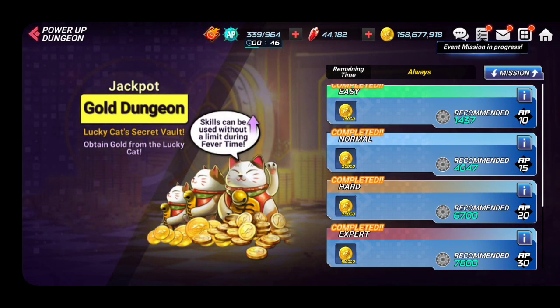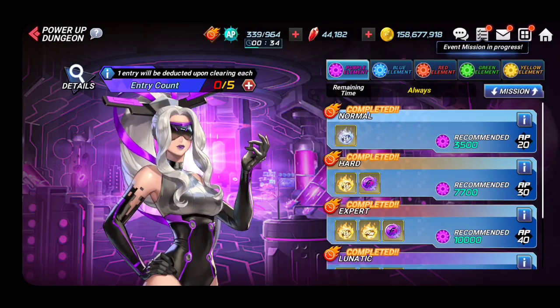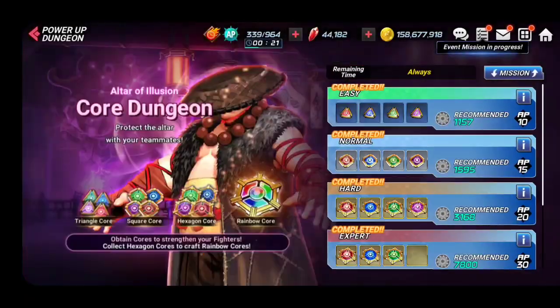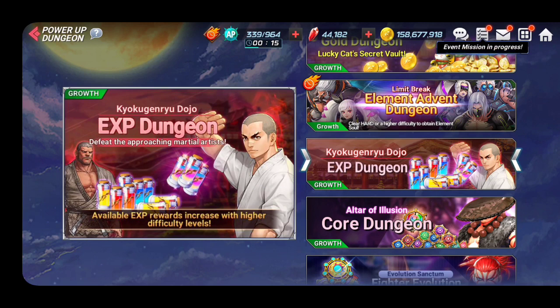They'll give you rubies like eight or six rubies — one-time only. After that, if you try to run it again, they're not going to give you rubies, just the normal rewards. Also clear all of the events — elemental advent will give you rubies too. Clear the blue, red, yellow, and green — they're going to give you one-time rubies. Clear all of the content while you're a new player; there are lots of rubies but again it's finite and depletes.